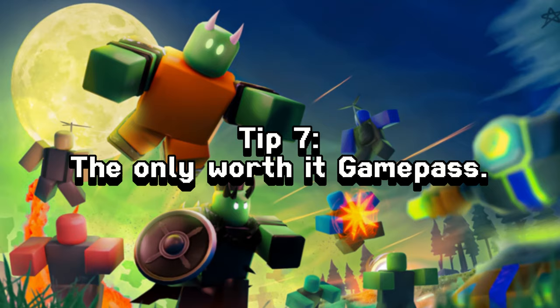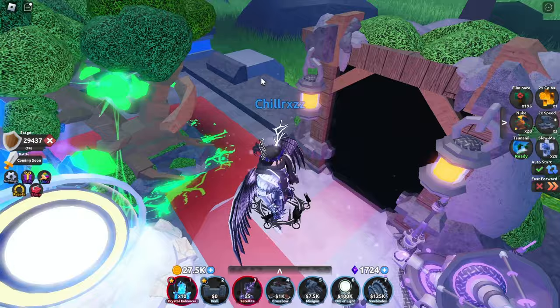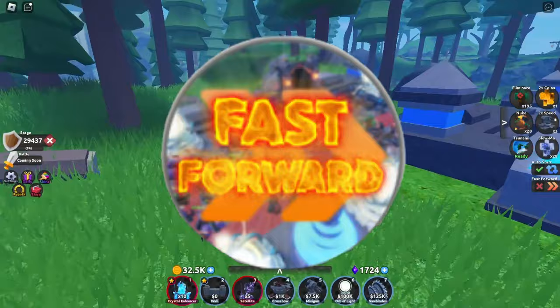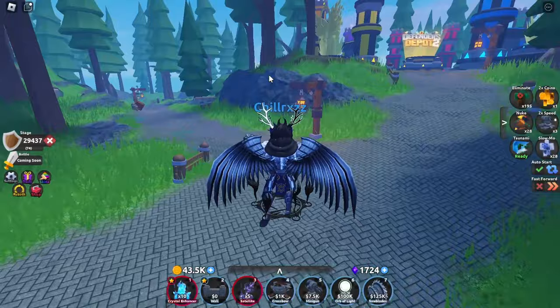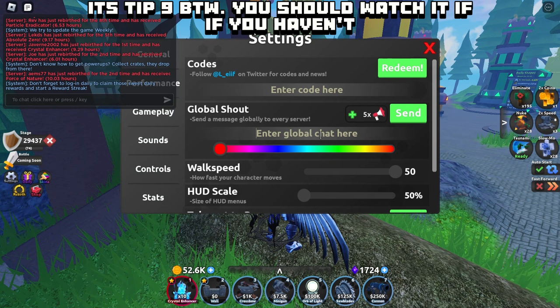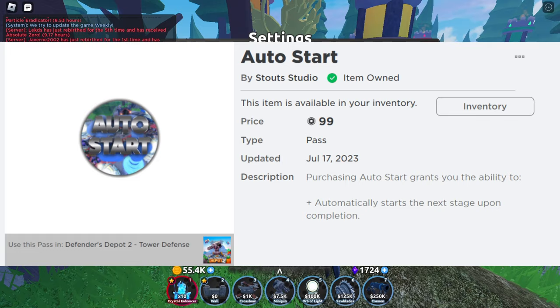As of right now, version 1.12, the only worthwhile game pass to buy is Fast Forward. Buying Fast Forward is honestly one of the best investments you can make in this game since it allows you to AFK without needing an auto clicker. As mentioned in my last tips and tricks video, AFKing is a really good way to get lots of coins while you're doing something else. For only 99 Robux, I think it's a very good deal and more people should take advantage of it.